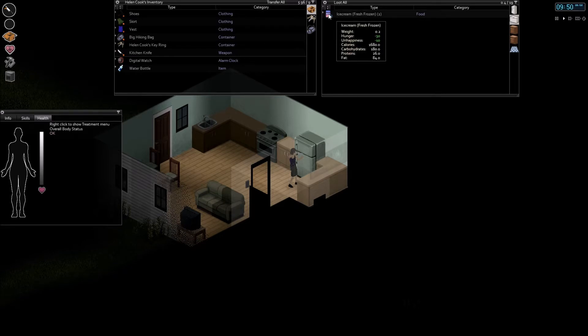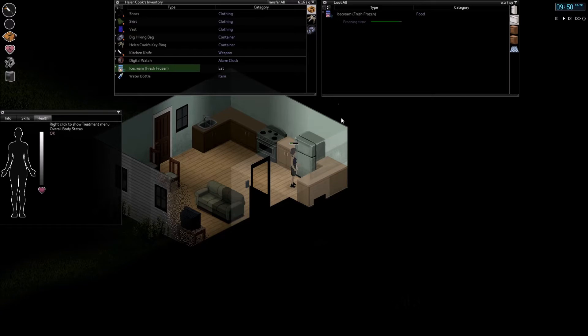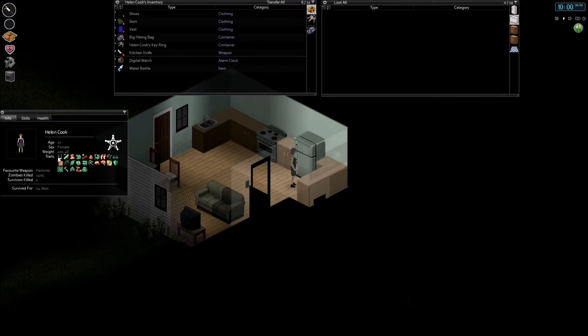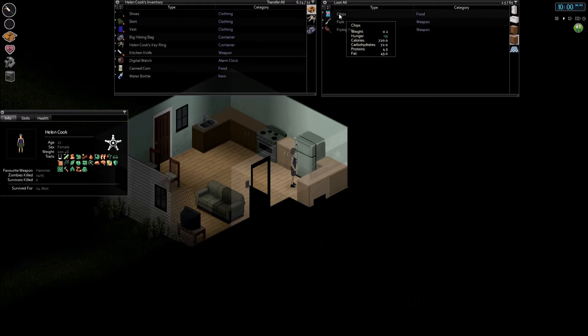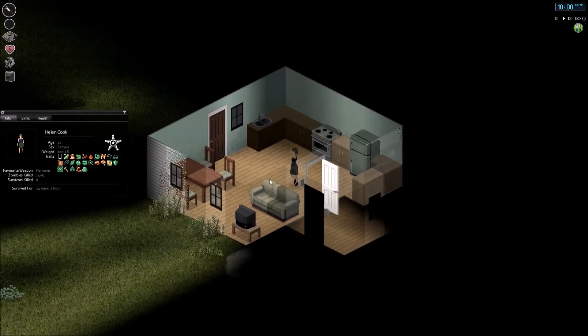We got two fresh frozen ice creams. Let's just eat one and take the other — that way we've got enough food. How are we doing on weight? We're almost down to a hundred. Oh, I got another chocolate. We got some canned foods, and some chips.